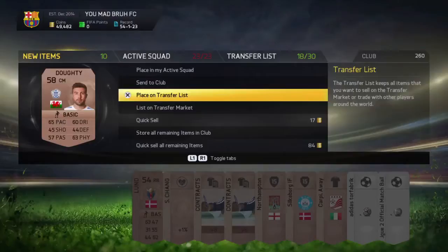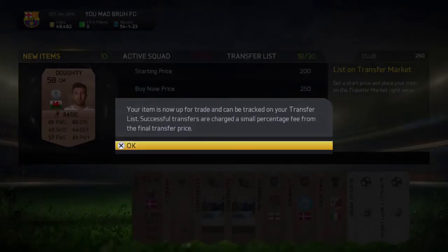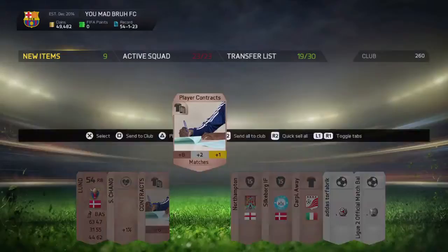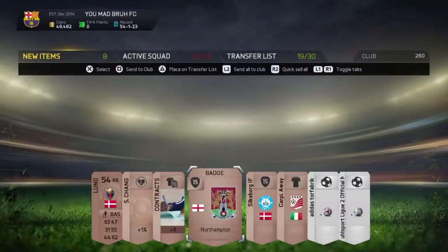I'm gonna put this guy for 250 — that's 250 coins profit. Never quick sell, by the way. You can get 200 coins for each item, so don't quick sell, just don't. This one also for 200. No one really buys these at that price so I'm gonna put it for 150.